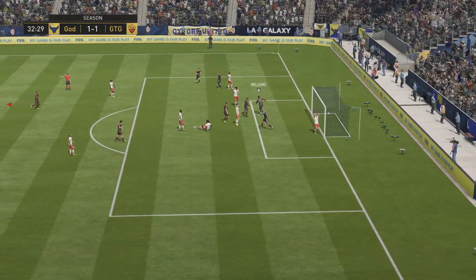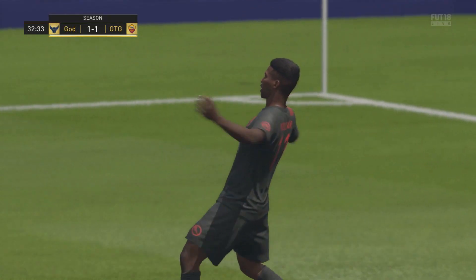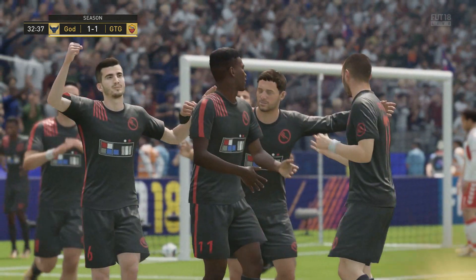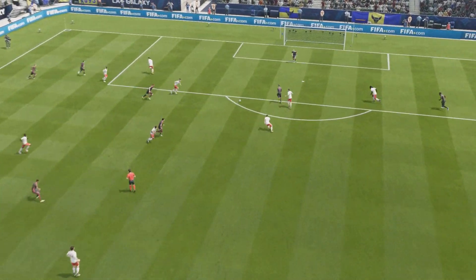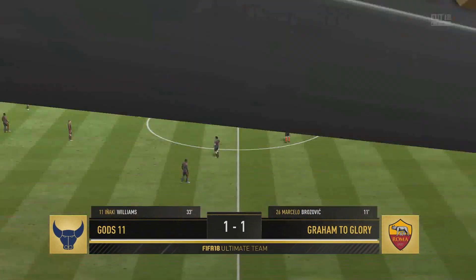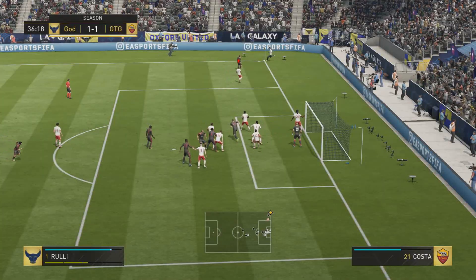It didn't take long for him to get back on level terms though. Reiner with a save, but it forced to Inaki Williams, whose left-footed finish finds the back of the net. We can't keep it out - rebounds are very difficult to stop on FIFA, pretty much impossible. The keeper saves it and then you're left in no man's land. Decent first stop from Reiner, reflexes on point, but couldn't make the second stop. So 1-1.